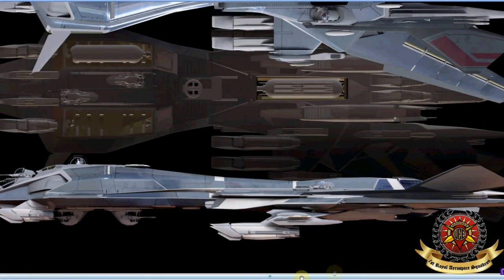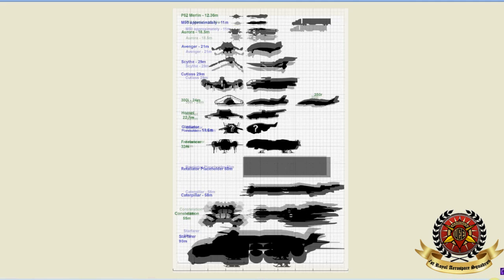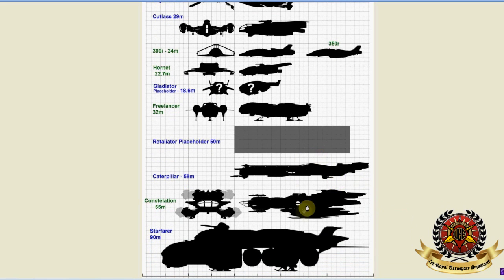There's a size comparison chart. The Retaliator fits right near the Constellation — it's about one meter shorter. It's not as big as the bus, and it doesn't look as wide, except probably because of the wings. The wings fold, and that's probably what makes it wider.